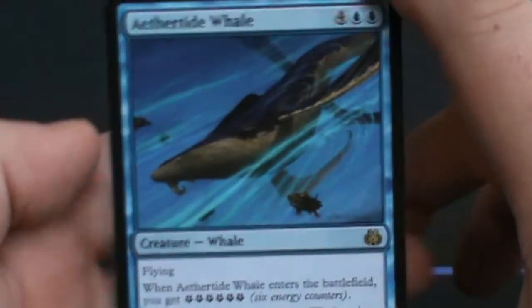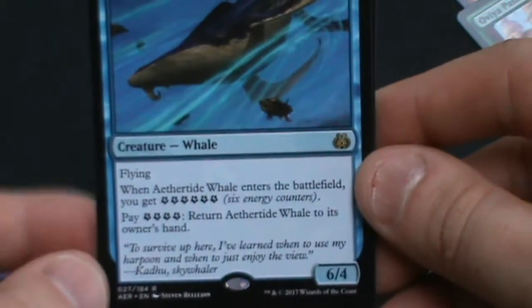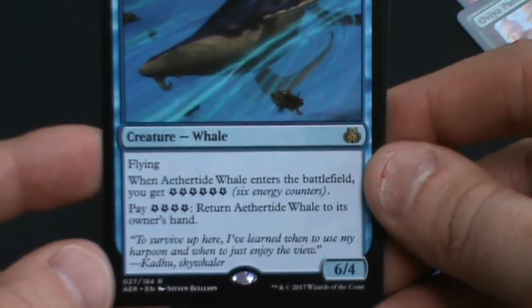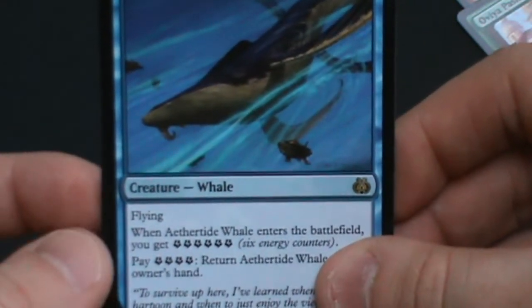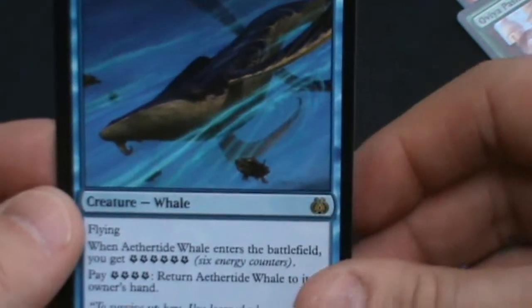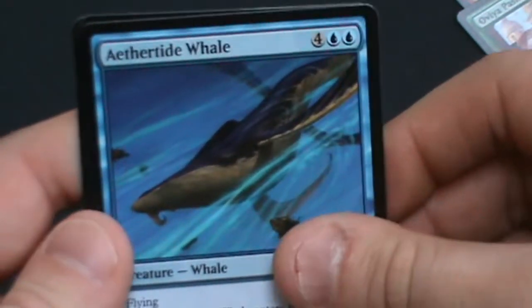Our first rare for Aether Revolt is Aether Tide Whale — 4 and 2 blue, a whale with flying, 6/4. When it enters the battlefield you get 6 energy, and you may pay 4 energy to return it to its owner's hand. So it always leaves you 2 energy up. Theoretically, if you keep casting it, it keeps you in the energy game quite nicely.